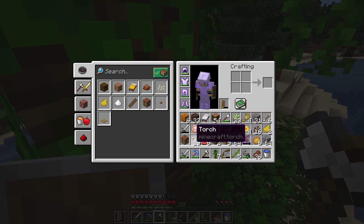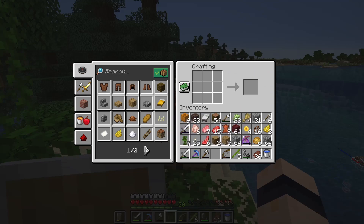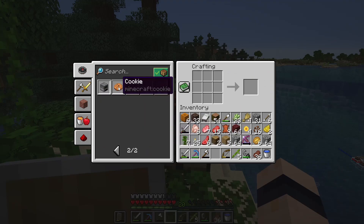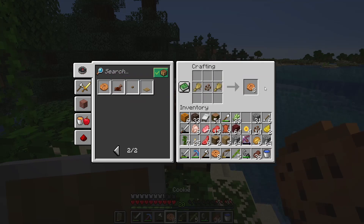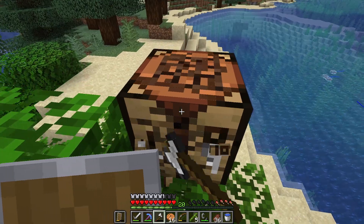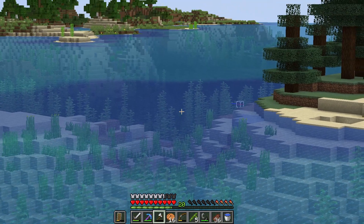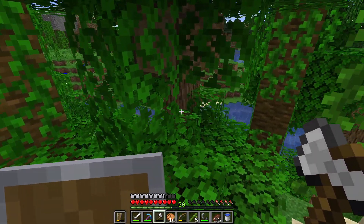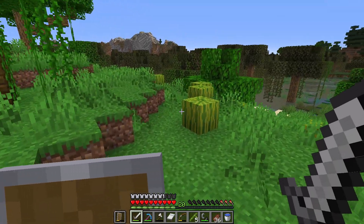I might actually have enough to make cookies considering I've randomly got wheat on me. The cookie recipe is two bits of wheat and one cocoa bean, and that gives you eight cookies - we can actually make two batches. Great, we've got some cookies now - kind of pointless but we've got some. And we've finally found an ocean, but it's probably a bit too late in the episode to explore any further.